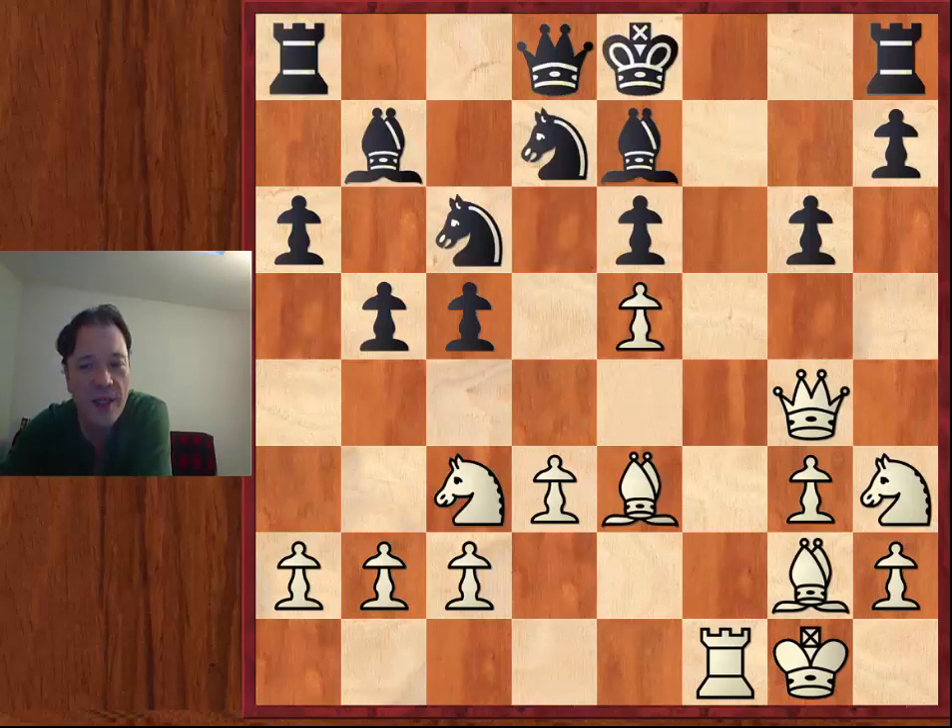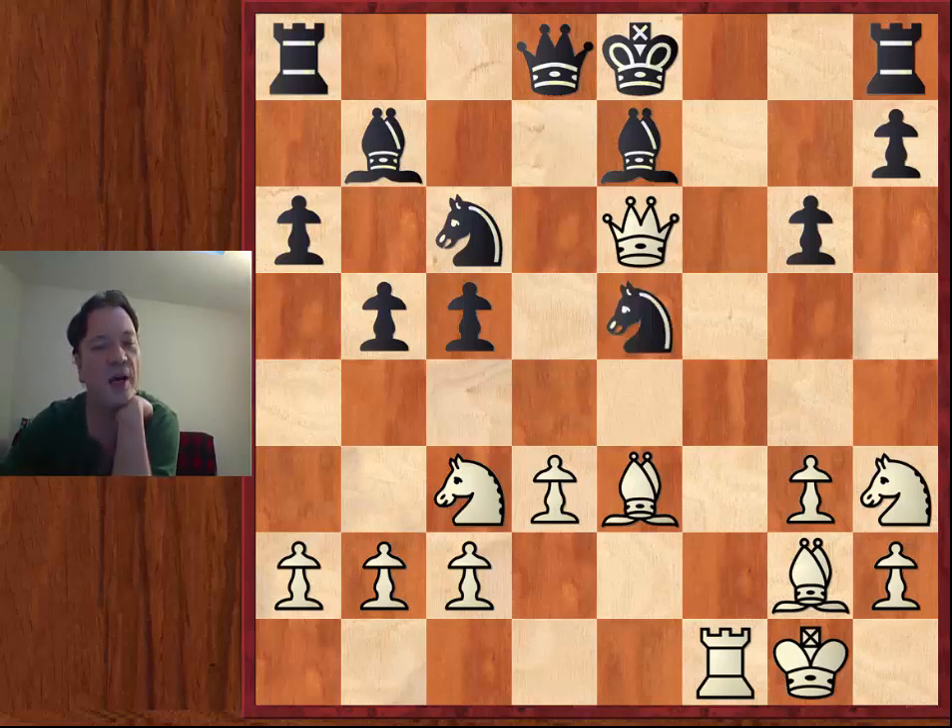In the actual game, King e8 was played, which looks a little more dangerous than King g7. When you get hit by a big sacrifice, sometimes you lose your objectivity, and maybe Artemiev just lost his objectivity here. Queen takes e6. But still there are some interesting chances: Knight d takes e5.